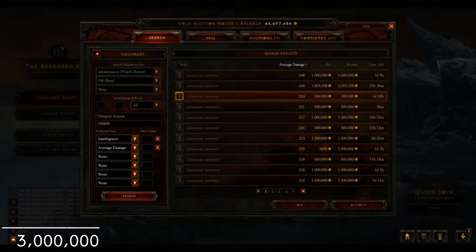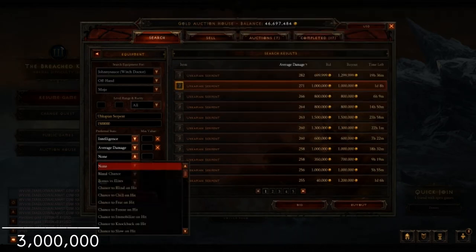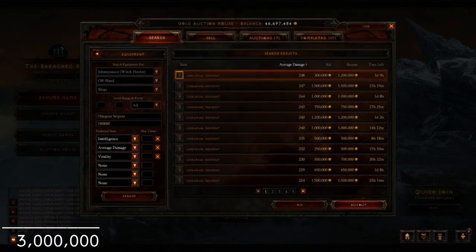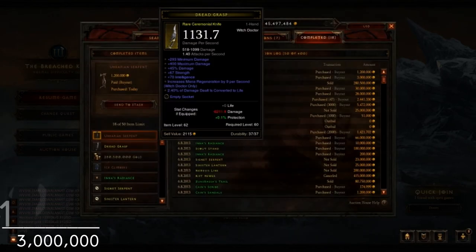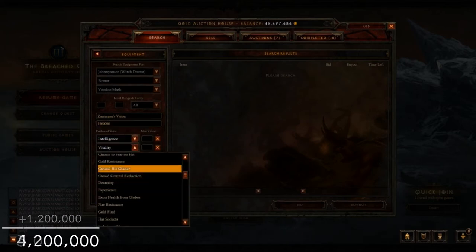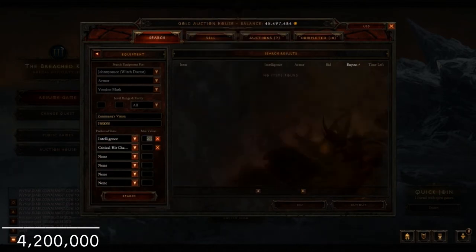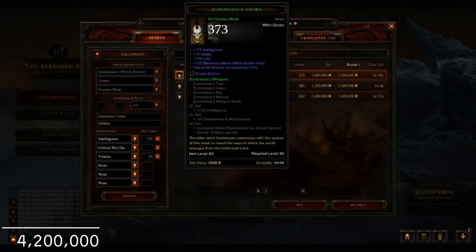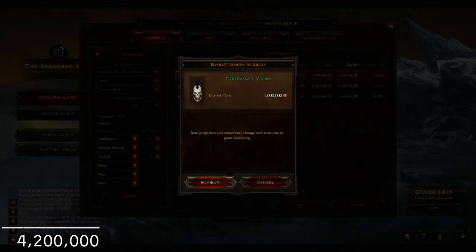For the offhand I'm going for a Serpent. I'm basically looking at what secondary roll I can get. I tried over 200 and nothing was really that good, so I ended up getting this Int-Vit one for 1.2 million. Probably not the best buy — I probably could have gotten something better, and in hindsight I think I should have gotten the one with a socket.